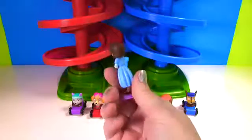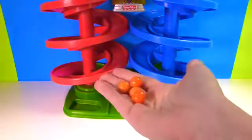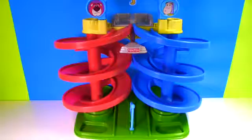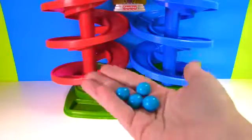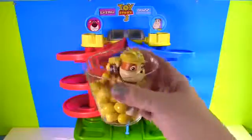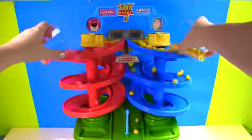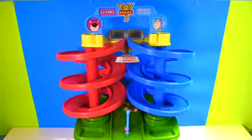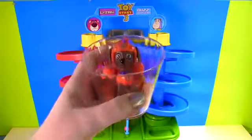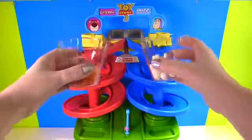Here's Jade wearing a pretty blue dress. Can she go down the race slide? Nope! The blue gumballs will now race orange gumballs — on your mark, get set, go! Blue gumballs for the win! Now we will race a whole cup of pink Sky gumballs against an entire cup of yellow Rubble gumballs. Up next we're racing orange Zuma gumballs against white Tracker gumballs — on your mark, get set, go!